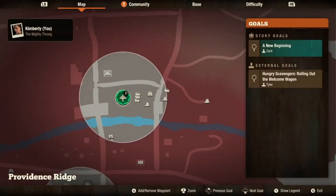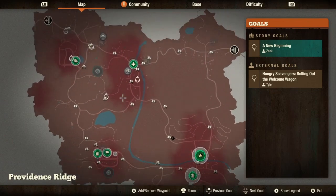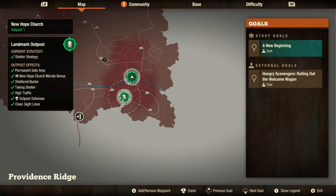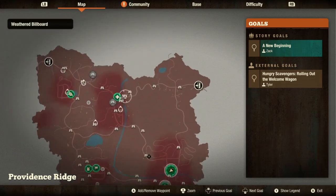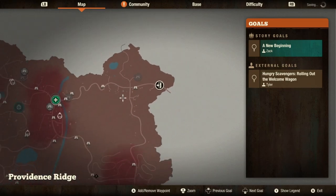Before we get into that, let's look at location. It is at the bottom right of the map over by New Hope Church, the landmark outpost for Providence Ridge. We went over that in the first episode, so if you missed it, please go check it back out. We looked at it and the Firewatch Fortress at the very beginning.